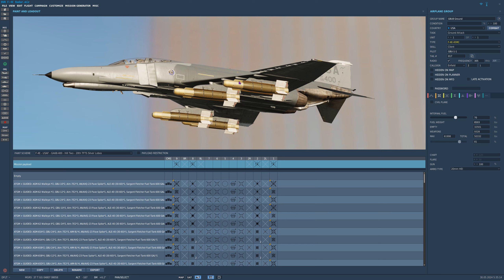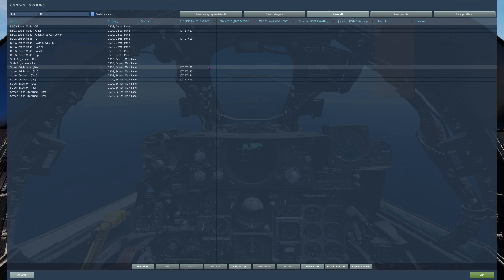The GBU-8 is basically a Mark 84 that's been modified with tail fins and an electro-optical guidance package on the nose. The electro-optical guidance package in the GBU-8 and the Walleye uses visual contrast in order to lock the target.